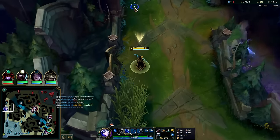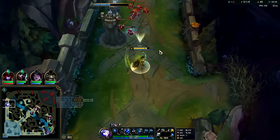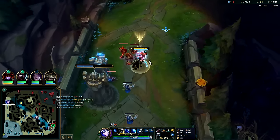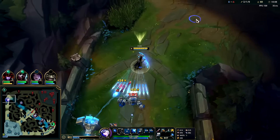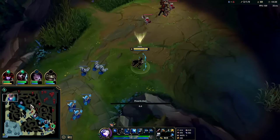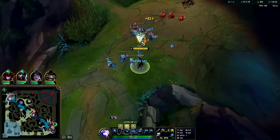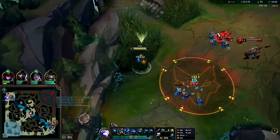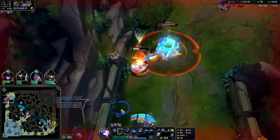I'll launch an E to see where this guy's at. Not over there. Auto, Q reset. Auto, W. It's probably on the Grub area — no. I should have launched it all the way through his jungle. W — wow, he's actually still top, bro. They must be duo.